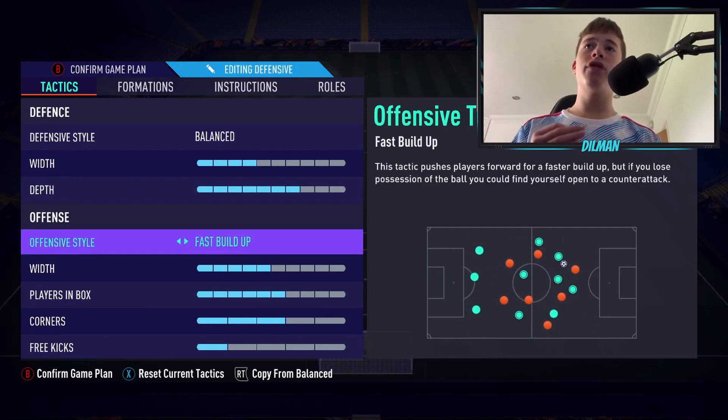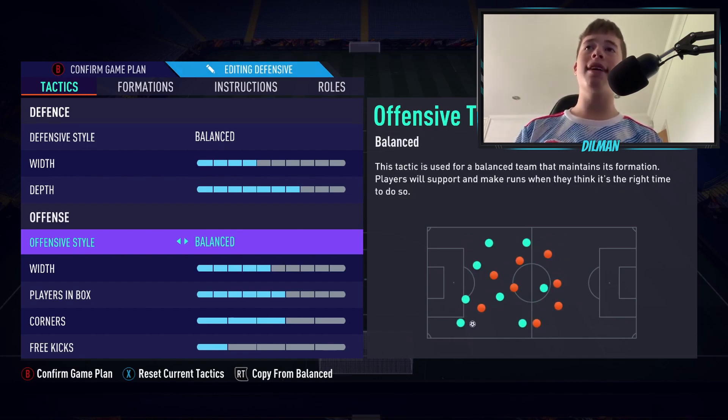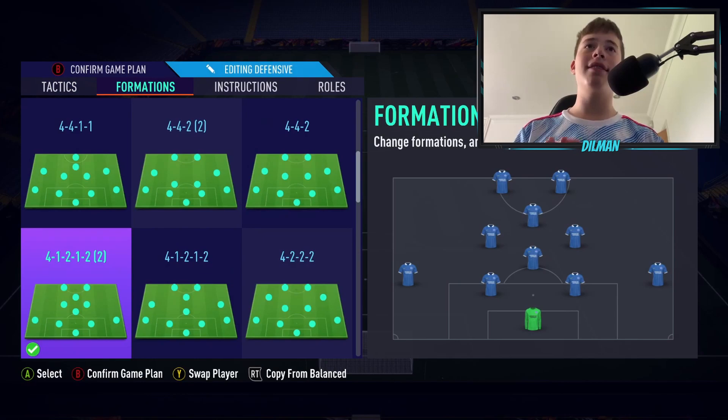With our attacking style we will be on fast build up. You can also use long ball or balance — everything except possession is really up to you and your style of play. However, for me what works best is fast build up because you've got many central players. You can play quick tiki-taka football from your CDM to your centre mids to your CAM to your strikers and play very fast, flowing football.